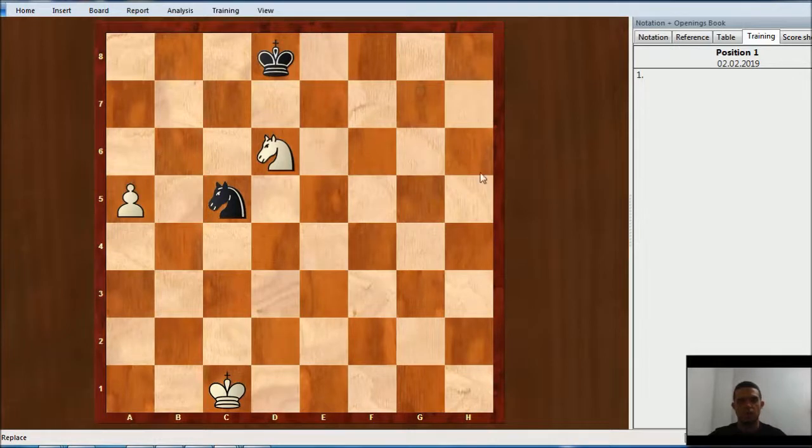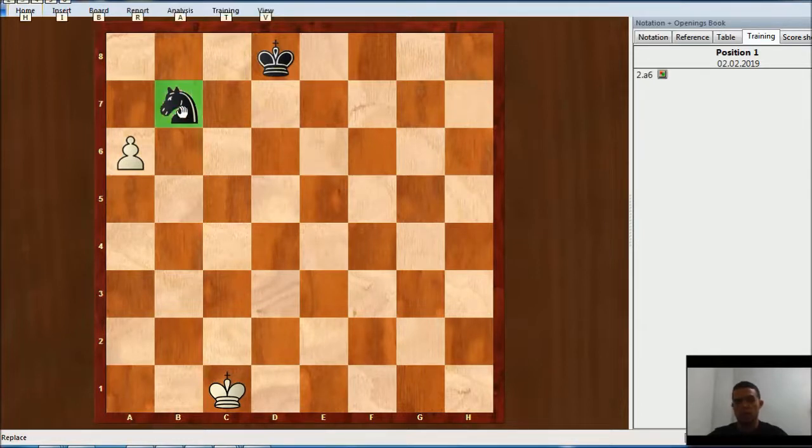The first move for White here is Knight b7. Black Knight has to take, and then a6. Believe it or not, this Knight won't be able to capture or control any of these squares before this pawn promotes. After something like Knight d6, then a7, and there is nothing Black can do. Also a move like King c7, then just a7, and it is also winning.